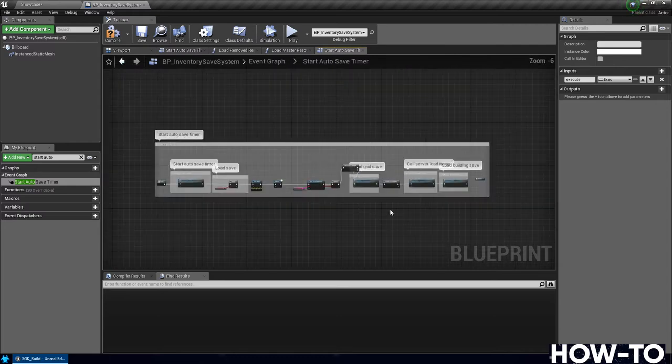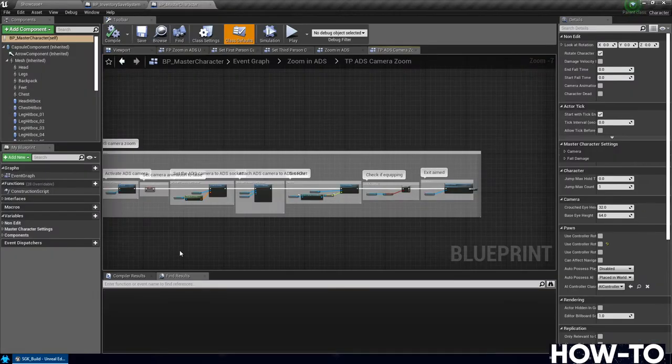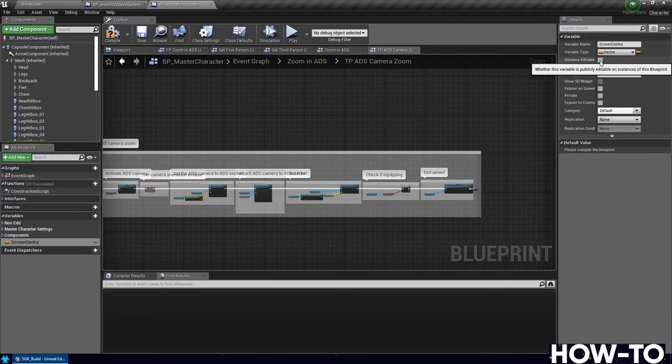Compile and save the inventory save system. Next, there was an issue with full auto shooting not updating the location. Open the master character — under showcase search for 'master character'. We need to create a new variable on the left under variables — type 'screen center' (spelled c-n-t-r-e is fine) — and on the upper right change the variable type to a vector.